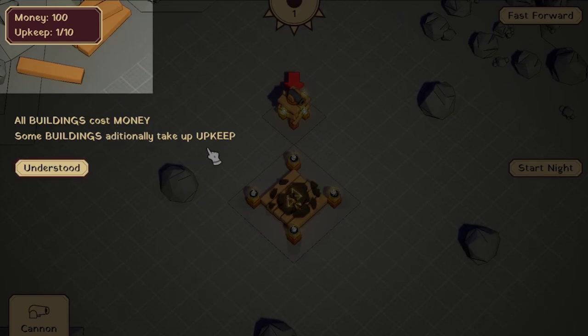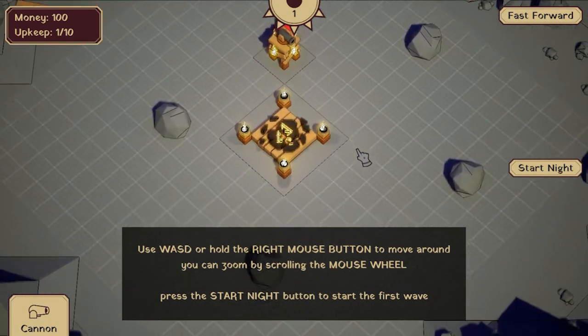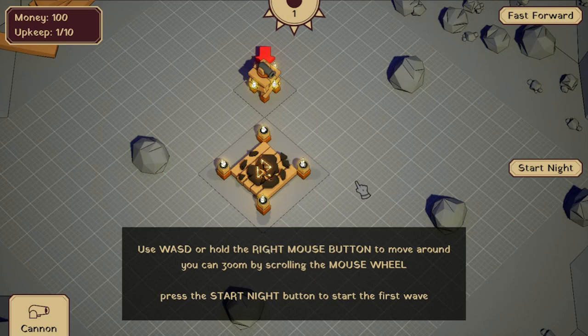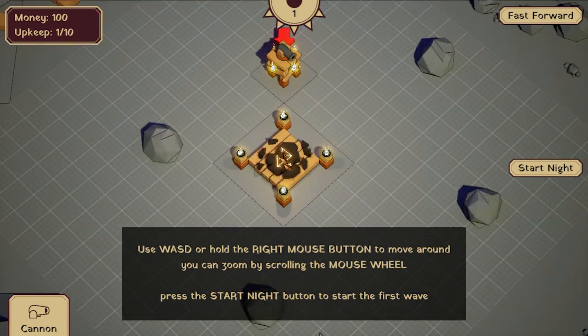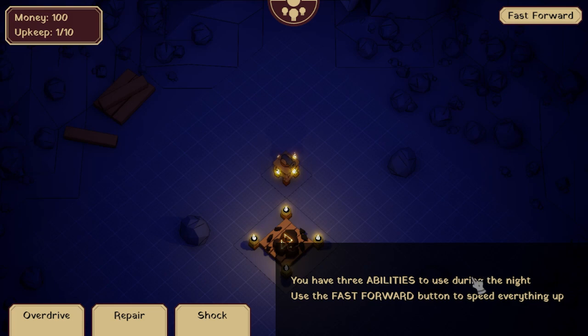All buildings cost money. Some buildings are additional. There's two Ds in a different way. Understood. Use WASD to move. Use WASD or hold the right mouse button to move. Oh, that's perfect. You can zoom by scrolling the mouse wheel. Press start night on the button. Free abilities used during the night. Use fast forward button to speed everything up.